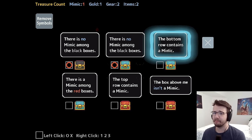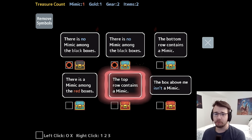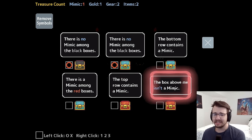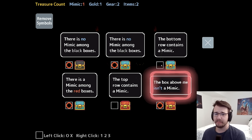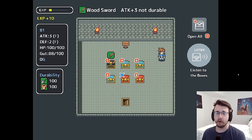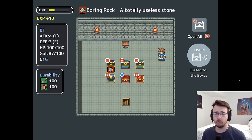This one says the bottom row contains a mimic, which is likely but not guaranteed. This one says there is a mimic among the red boxes. This one says the top row contains a mimic, which is in direct contradiction to the other one. And this guy says the box above me isn't a mimic. So we look at the two that are in direct contradiction — one of them must be lying, so the other two are fine. And the one that isn't a mimic says the box above me isn't a mimic. So you are not a mimic, you are a mimic. Now that it's marked, I get to open all the boxes that aren't mimics, and inside I get loot, which will feed the roguelike side of things.